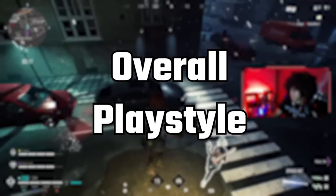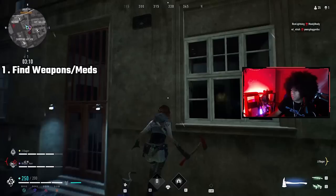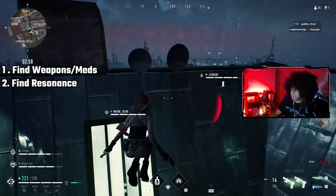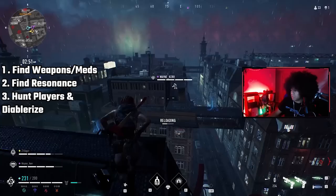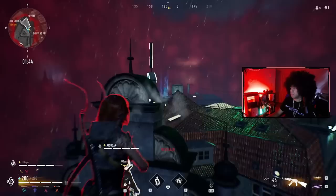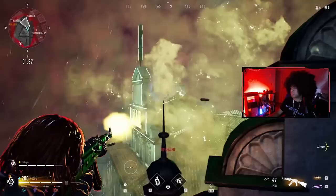This next tip is going to make Blood Hunt pretty easy for you. First focus on finding your loot, which is going to be weapons and meds. Weapons are very important because your starting gun is super weak and you're going to get mowed down by someone who found an AK before you. Then focus on finding your buffs, which is your resonance. After finding your desired buffs, look around and hunt players so you can diablarize them, allowing you to find more resonances and become even stronger. Utilize the high ground but listen out for players climbing buildings because they can and will surprise you. Look out for tunnels, alleys, and patios because they're going to be your friend in losing players when you need to get away and heal.